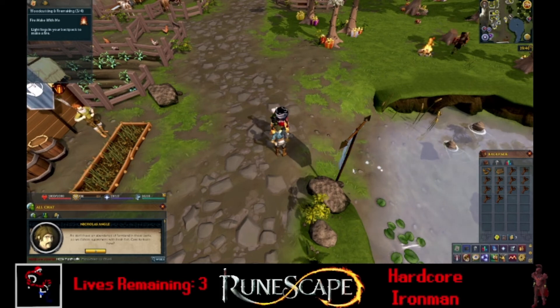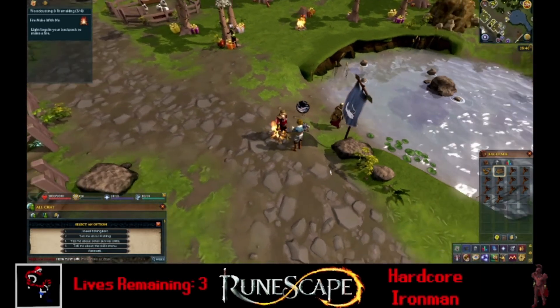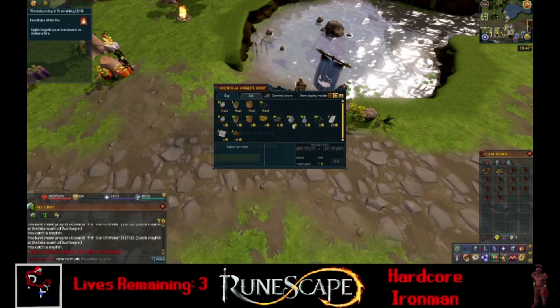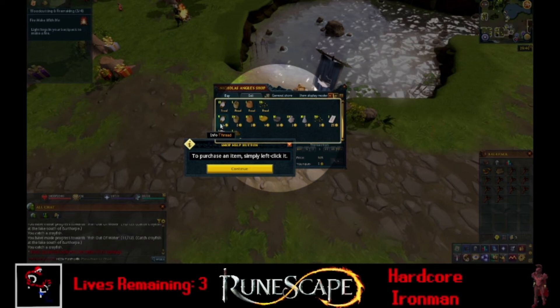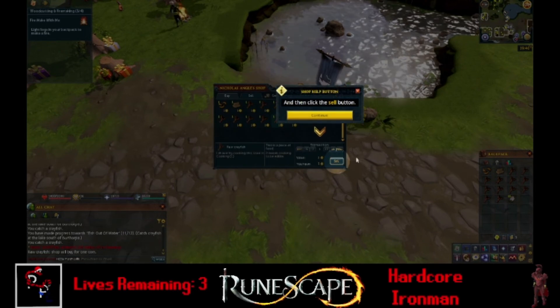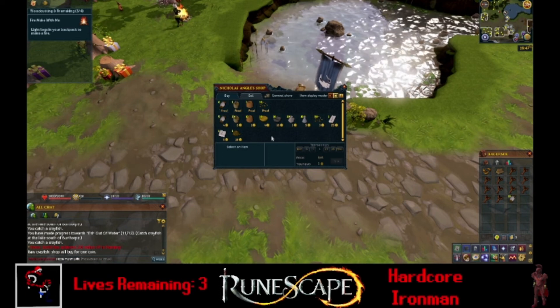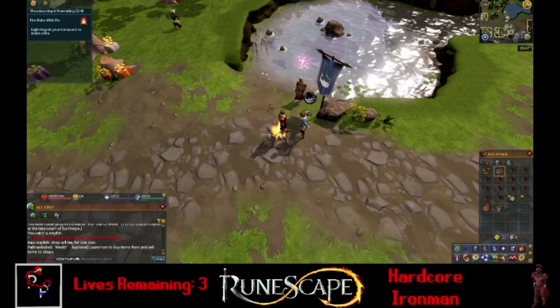We don't have an abundance of farmland in these parts — we fish to supplement with fresh fish. Care to learn how? Sure, let's learn how. You can get fishing bait. You can also have it tell you about the skill, about other survival skills, or tell you about the skills menu. The shop contains a variety of items we can buy and sell. We do need thread. And to sell an item, you can actually do that from here, which is cool. You basically don't get the same benefits selling things as regular players do — like if they're out of an item and you sell something, I think you get more money. But let's take some of this bait, take a pot, and take a bucket. And we finished the wealth path by learning how to buy items and sell items to a shop.